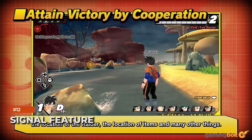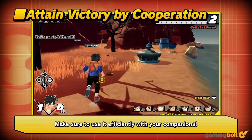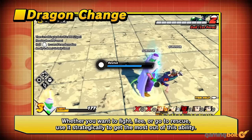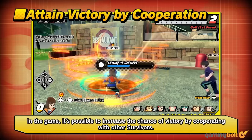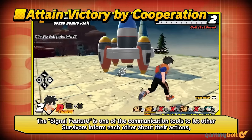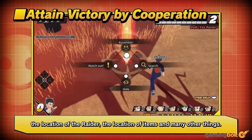Though trolling your teammates can be funny, the path to victory lies in cooperation. If a teammate is downed and calling for aid, it's generally a good idea to revive them. There's also a Signal Feature which functions like pinging — it can be used to ping points of interest like items, ask teammates to assemble, or warn them of the raider's location.